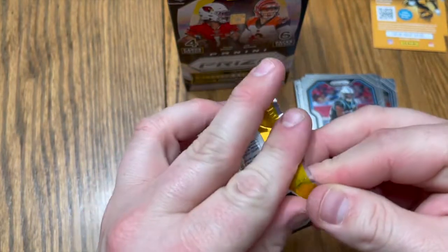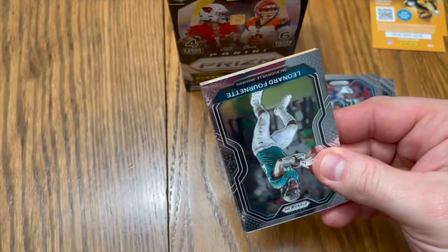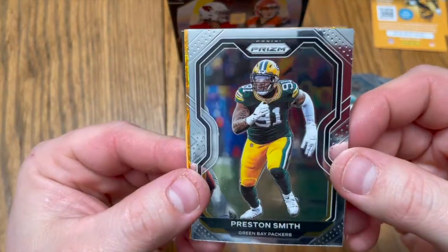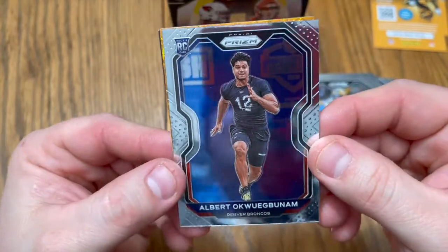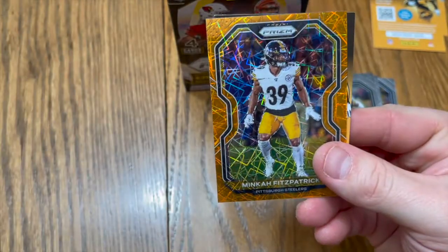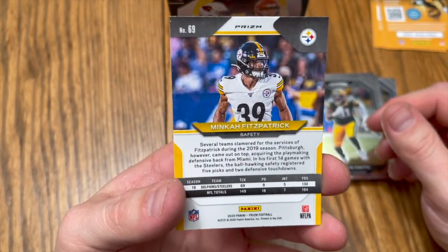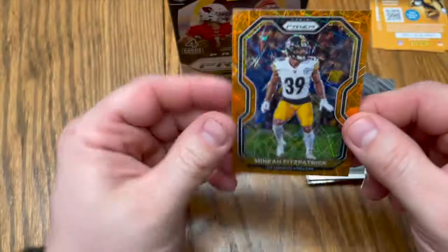Last pack — oh come on, let's see what we get here. One time for the one time! Leonard Fournette, still in the Jags uniform. Preston Smith. Albert — not even gonna say your last name and screw it up — rookie, very nice. Minka Fitzpatrick. Not a bad pack, not a bad pack. Very nice looking card. None of those big rookies we were looking for, but Minka Fitzpatrick is for sure — number 69, just so everybody knows. Nice.